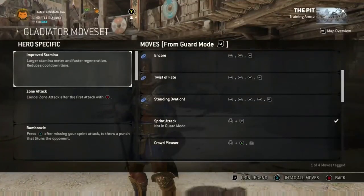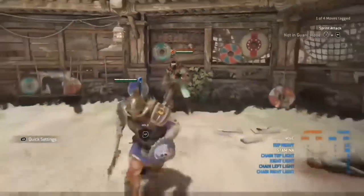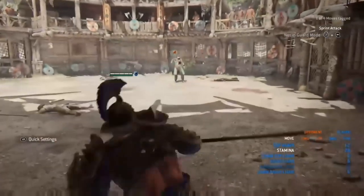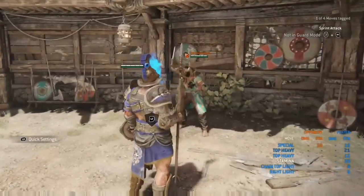Next up is bamboozle. If you use a sprint attack and an opponent light attacks, you can lead it into different chains. The first clip shows me connecting the sprint attack just to show it off, but in the second one I miss on purpose to show off the bamboozle. It is unblockable and it also stuns your opponent, shown by the white lines that go around the head.